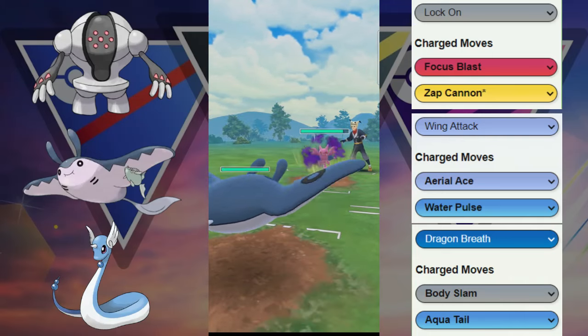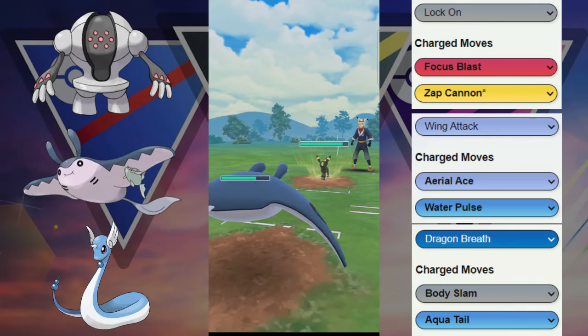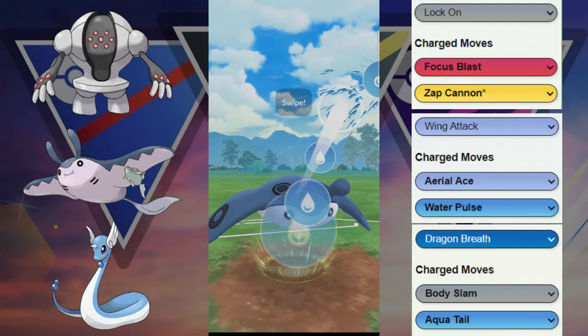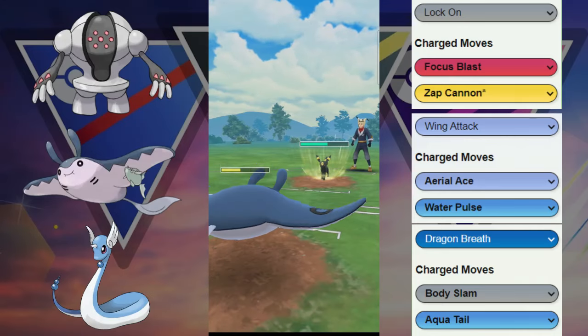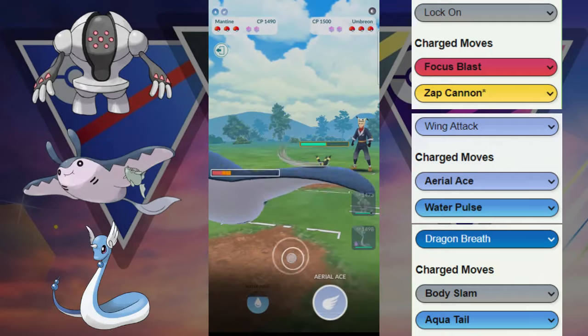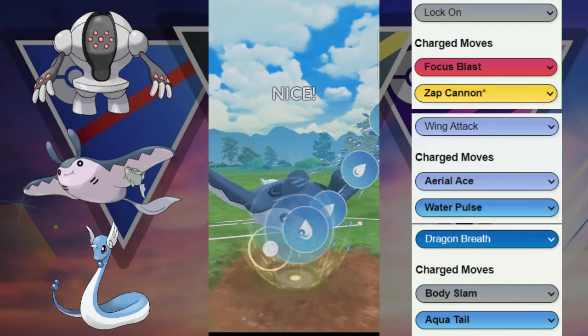We've got Shadow Gliger here to deal with. We're trying to catch a move — let's see if we catch the Dig — we do catch the Dig, so that's a great start. They switch out into Umbreon. Umbreon is going to be interesting — we're going to have to tank this Foul Play and then spam a bunch of moves of our own. This Water Pulse does probably like 10 damage. We tank another Foul Play and it does get us into the red.